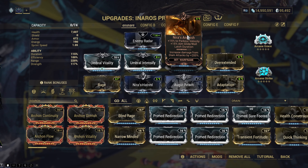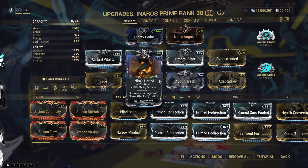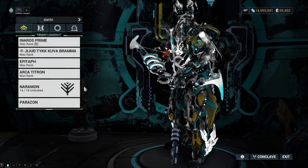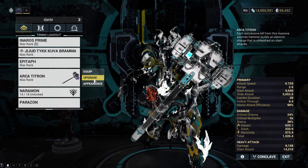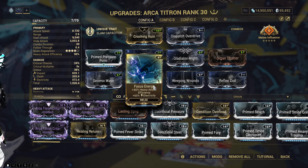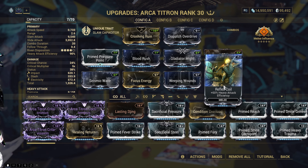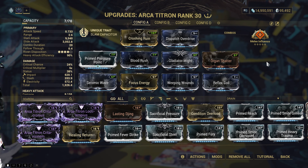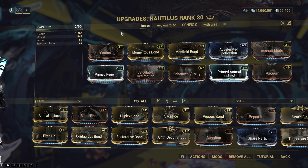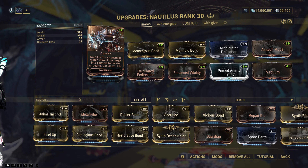Here is Maya Nero's build, enhanced with two Nera mods for increased slam damage. We will be using the Nariman Focus School along with Dexterity Arcanes for slower combo counter decay. This is my Archititron setup, optimized for maximum heavy attack efficiency with these two mods, while also acquiring electric damage from Melee Influence. Finally, here is my Nautilus setup for grouping enemies efficiently.